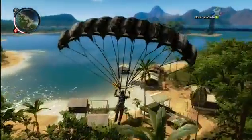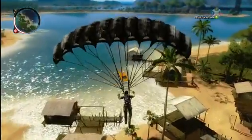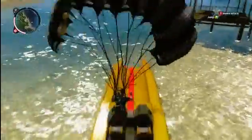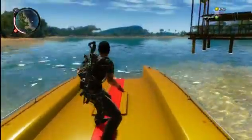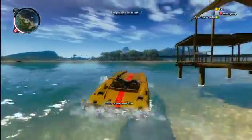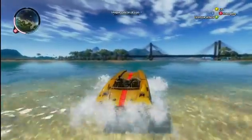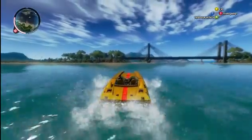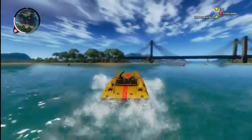I want to use that boat over there to go to the military base, so I'll just steer this parachute towards it and then just quickly stunt jump directly to the boat. This boat here is one of over 100 vehicles in the game. We worked a lot on getting more variety between different vehicles this time around.